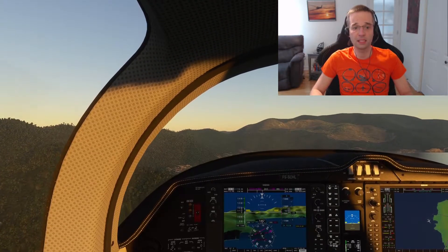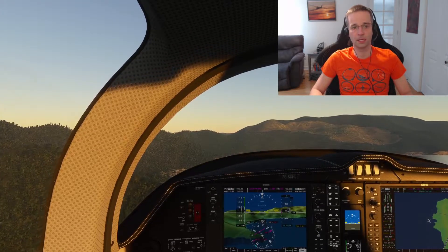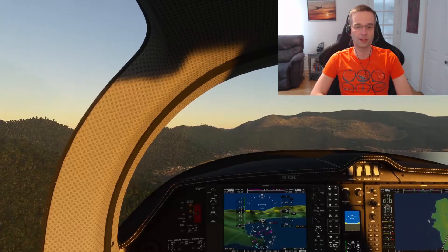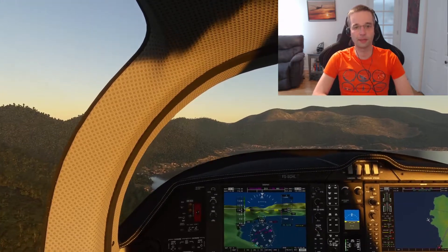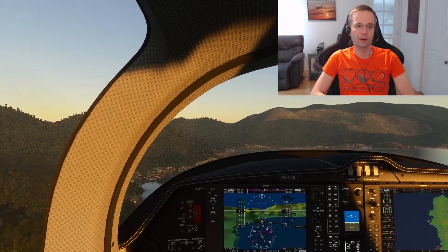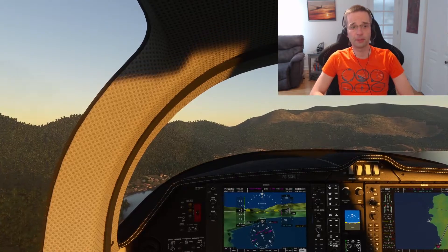To do that I'm going to be using the Diamond DA-62, but the procedure would really be the same regardless of the airplane you're using. The procedure to use when you're flying under visual rules is obviously going to be different from IFR go-arounds, which is why I decided to make this video. With an IFR flight there would be a missed approach procedure to follow, but with VFR, ATC isn't going to tell you what to do and you're going to have to fill in the blanks yourself.